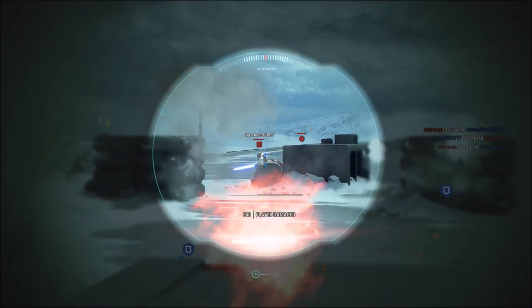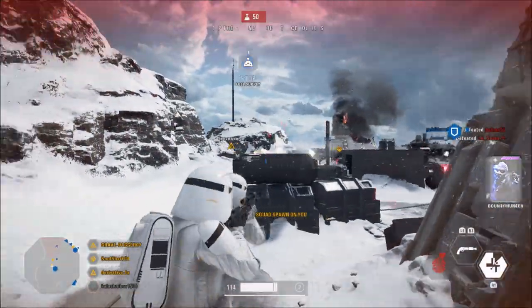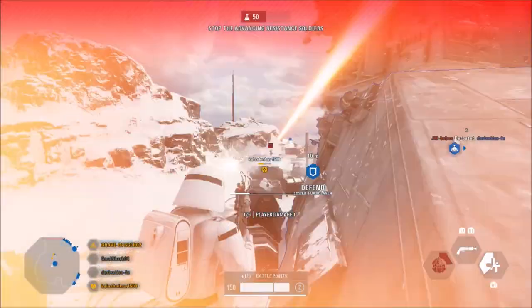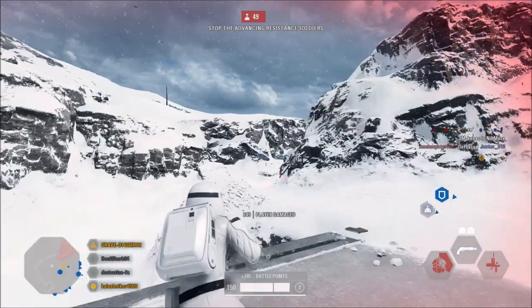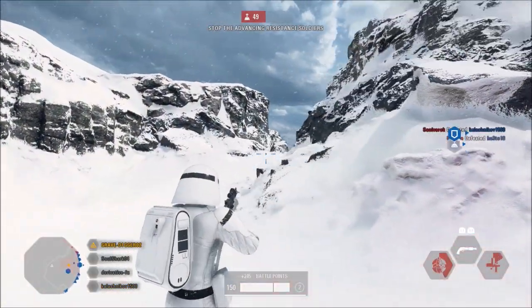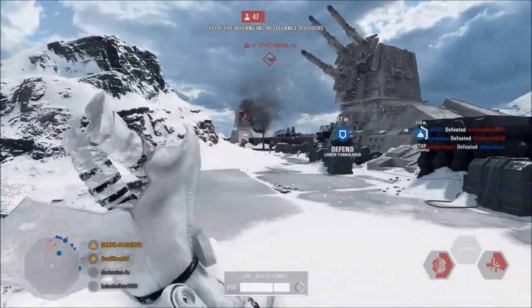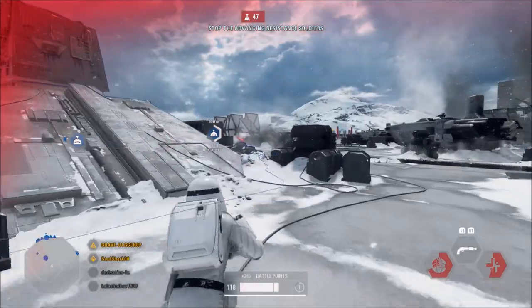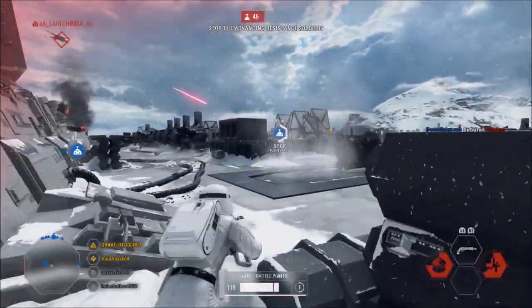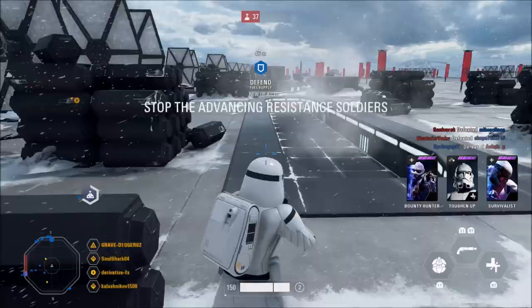There is an exception to that minimum damage — if you have the improved range attachment on, you'll get a minimum of 26 instead of 19. At close range, this thing will do 33 damage to the body and 62 damage to the head. At long range, you're looking at 19 damage to the body and 36 damage to the head. Your damage drop-off starts after 20 meters, so 0 to 20 meters you get maximum damage, and that drop-off ends at 40 meters — after 40 meters you still get that minimum damage.